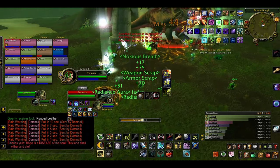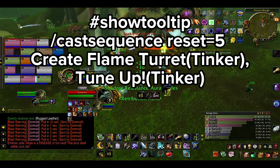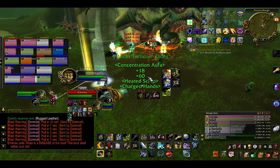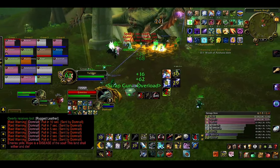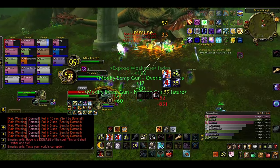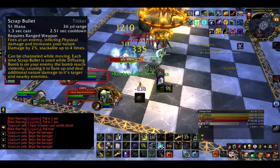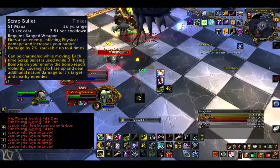I highly recommend adding Tune Up to the relevant abilities in a macro, that way you can just press the button for your turret or robot twice and you'll have a tuned-up mechanical up and running. Moving on to the actual damaging spells: we first have to talk about Scrap Bullet, which is your main ability. The tooltip says it has a cooldown, but that's not the case anymore — you can spam it.